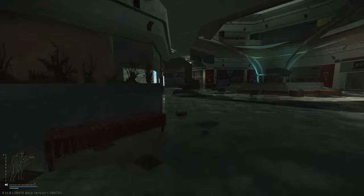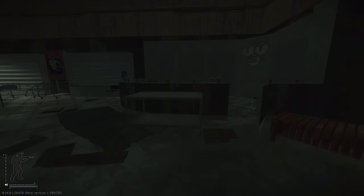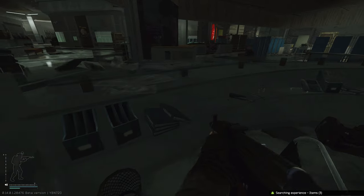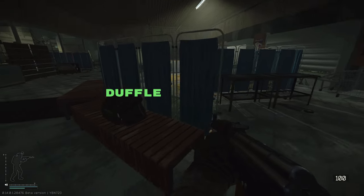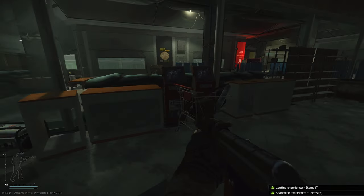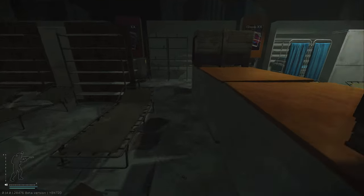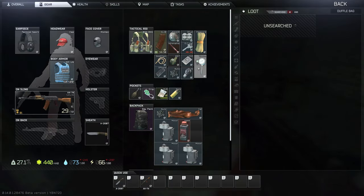Doing some zigging and zagging between cover, we're heading to TTS. TTS is ridiculously good for duffel bags — especially the one behind the counter that even if it's completely picked, people often don't check. There's a duffel underneath the shelving as well as one on top, another on the bench, and a med bag spawn. Tech spawns are all along here where you can find GPUs and Tetrises. The last spot to check is around the back — there's a gold spawn on the shelf as well as a duffel.